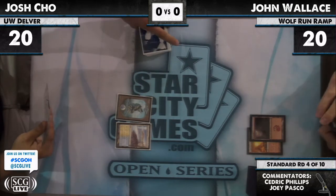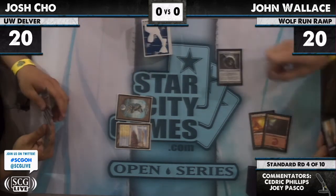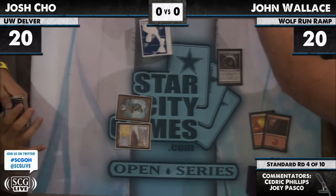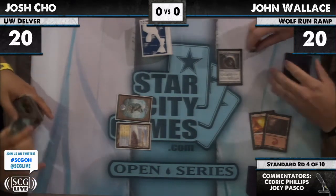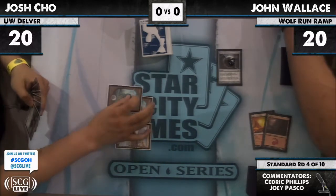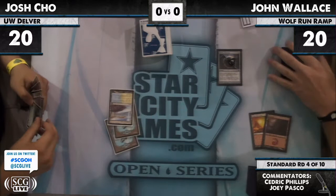It might be Todd's list. Yeah, it looks like no Thought Scours, an extra Gut Shot. So this is something — before his Probe. If you saw the first match, it's pretty much the exact same decklist. Turn 2 Sphere of the Suns for John, just ramping as he should.